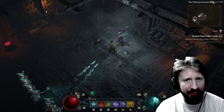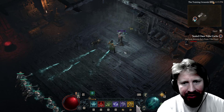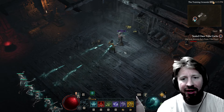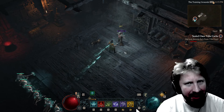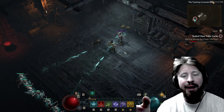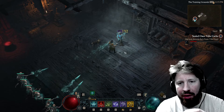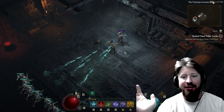You can select the damage numbers to show up however you want. When I started, they were all unchecked — I don't know if that's a new thing for the Season 6 expansion. People were complaining about the numbers being all over the place. The numbers weren't even there when I started playing, but they can be useful. I like that option where you can select critical damage, overpower damage, and all that.